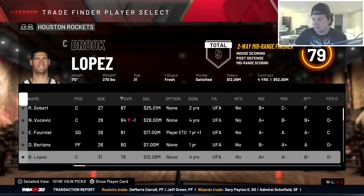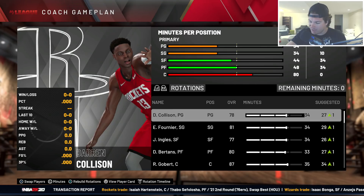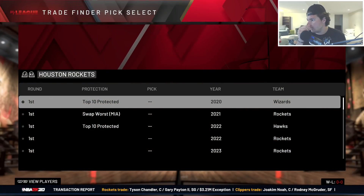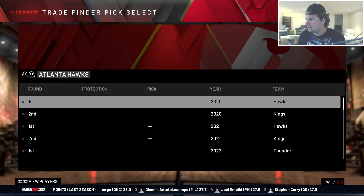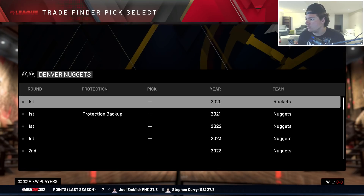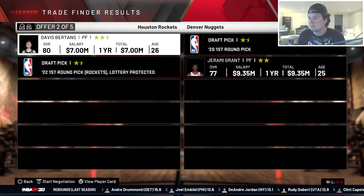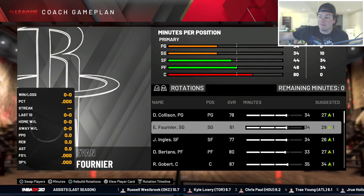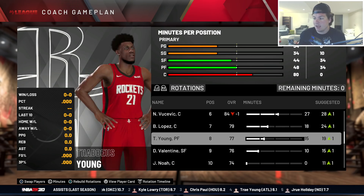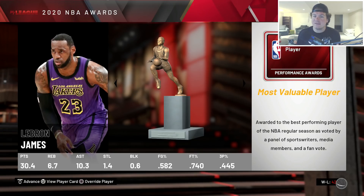I can go into free agency for a point guard. Trey Burke wanted too much money, so I just signed Darren Collison on a one-year deal. This team obviously looks nothing like the real Houston Rockets and probably won't be nearly as good. We don't have our first round pick - Denver has it and it's totally unprotected. That's just not good. Year one comes to a close and honestly it wasn't as bad as I thought.